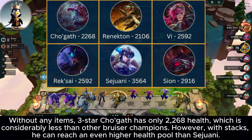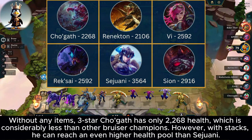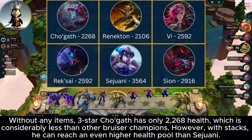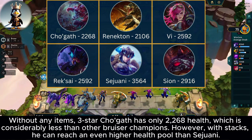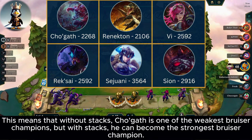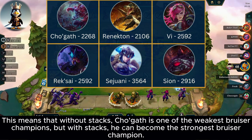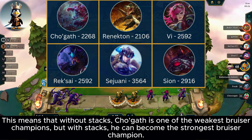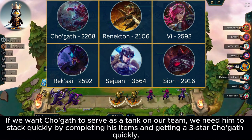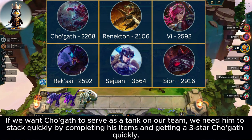Without any items, 3-star Tugath has only 2,268 health, which is considerably less than other bruiser champions. However, with stacks he can reach an even higher health pool than Sejuani. This means that without stacks Tugath is one of the weakest bruiser champions, but with stacks he can become the strongest bruiser champion. If we want Tugath to serve as a tank on our team, we need him to stack quickly by completing his items and getting a 3-star Tugath quickly.